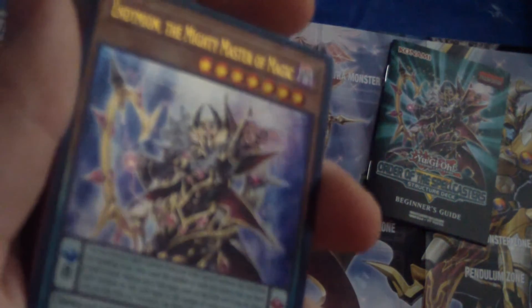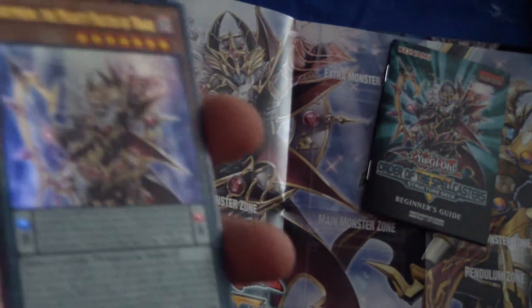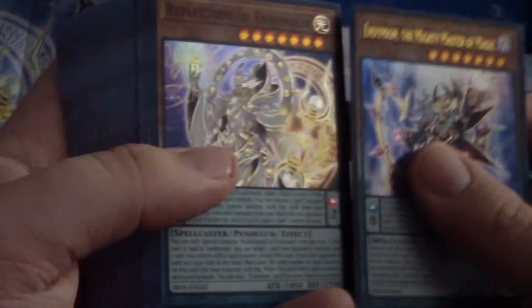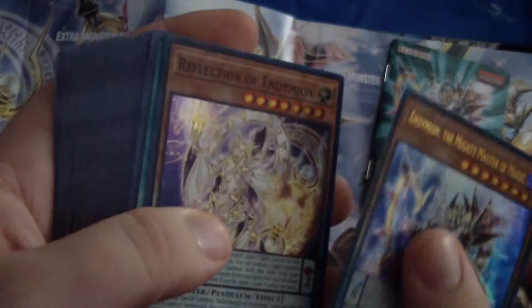So here we have a Pendulum Monster — this is Endymion, the Mighty Master of Magic. I'm going to have to look into his effect later; I'm not entirely sure what his effect is. But I do know this is the main monster you'll want from this deck. And Reflection of Endymion — so we got Endymion and his Reflection.